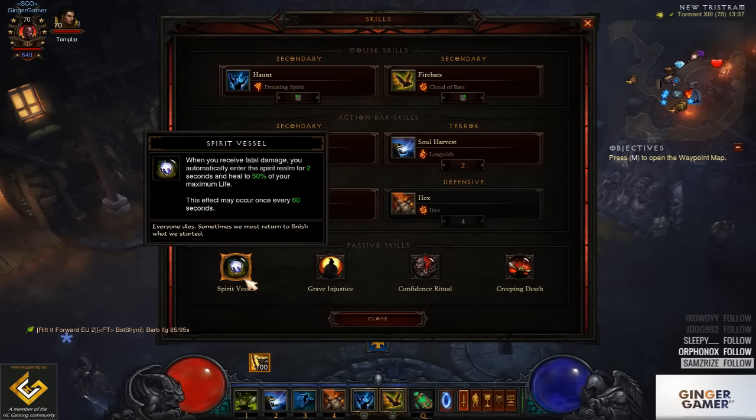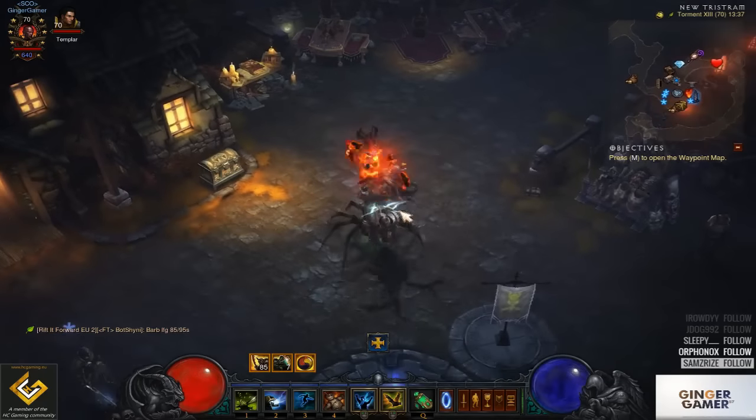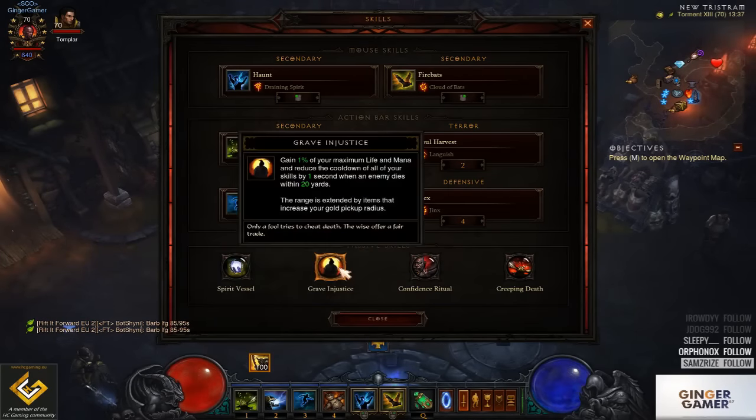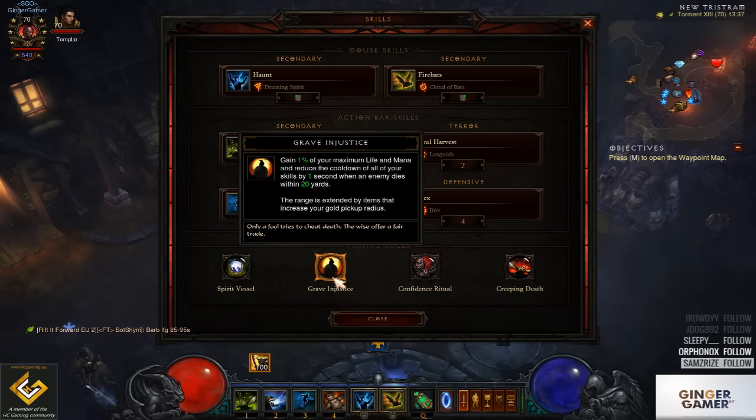Passive skills — you always want to run Spirit Vessel if you are on a solo build because sometimes you just get spike damage you can't avoid and you die. Grave Injustice — gain 1% of your maximum life and mana and reduce the cooldown of all your skills by one second when an enemy dies within 20 yards. Because we are going to be up close and personal with Firebats, your cooldowns stack really quickly, especially if you are killing a lot of enemies. It means you can keep Spirit Walk cooling down quickly, so you can take less damage.